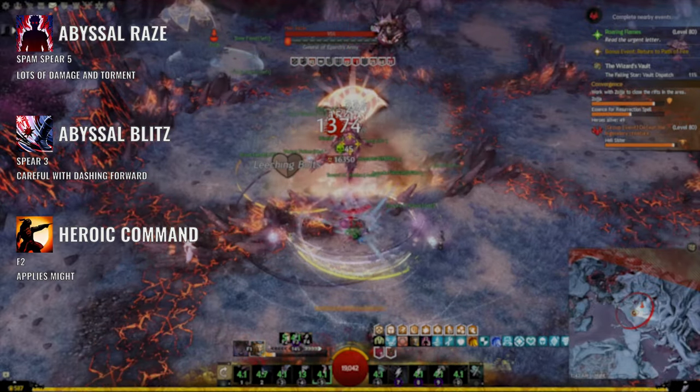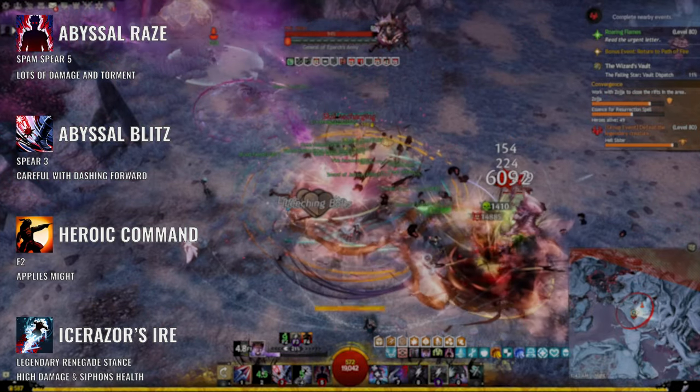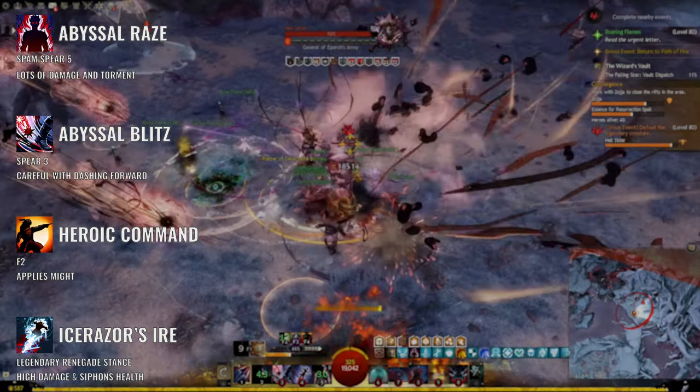On top of that we always want to use F2 whenever possible to give us more Might, which will help with the damage. And from the Renegade legend, use Ice Razor Ire anytime it's up, which will increase your damage even more and give you life steal from the Battle Scars effect.